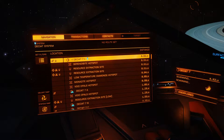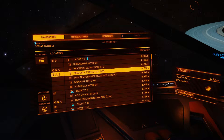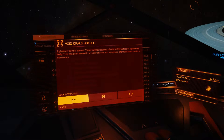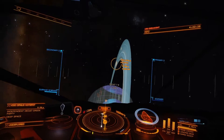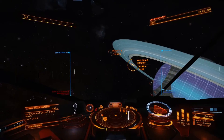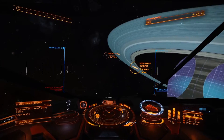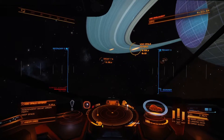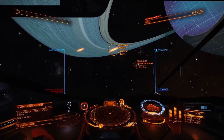Once scanning is done, your menu should show hotspots — for example: low temperature diamond hotspot, monsonite hotspot, void opals hotspot. You can close in and pick one to go to. Keep in mind you will be pursued by pirates, so make sure you have weapons, good armor, and shields, or be ready to thrust out of there.